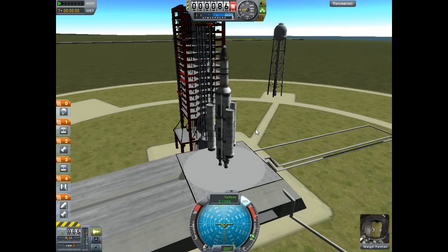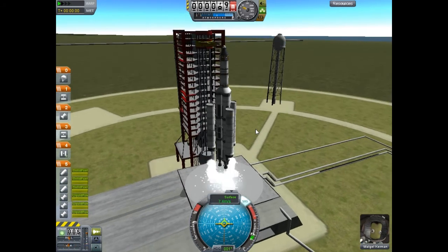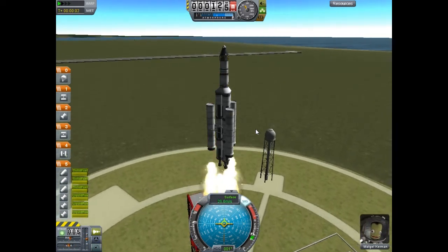This is going to be using the rocket that we created in the last tutorial. To start off, you're going to want to turn on SAS and throttle up to about 70%. This is with the boosters — you don't need full throttle because they will do most of the work for you.